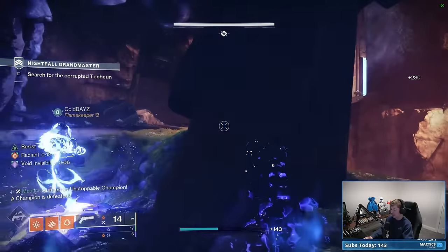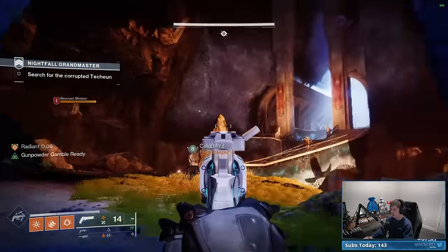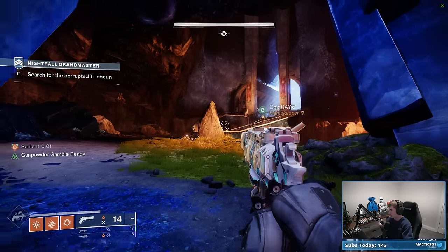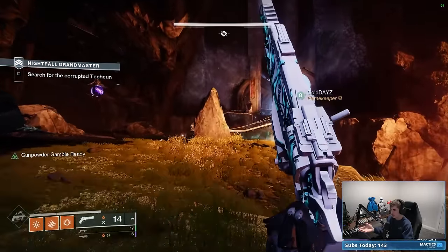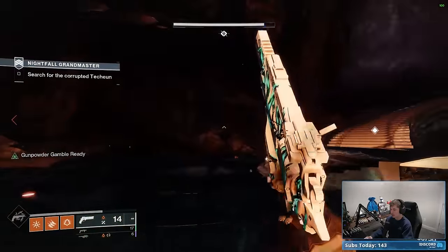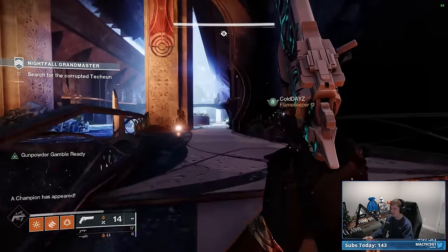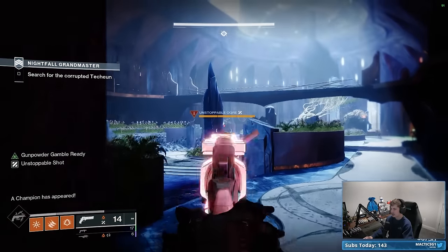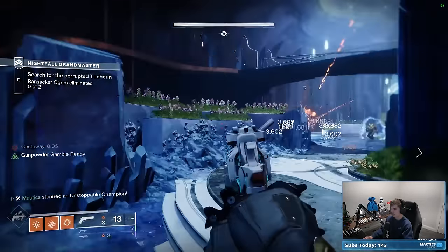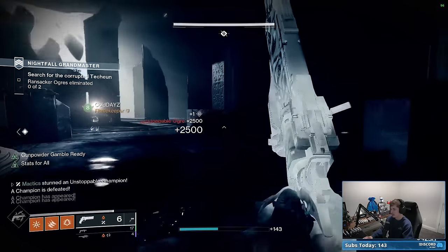Once you kill this second ogre, you're going to have your invis hunter run past everything up to just about where that knight is, and you'll notice everything else is going to despawn. This is not a requirement — if you don't have an invis hunter, you can just fight through all of these guys. But it definitely saves a little bit of time. Once he gets to the point where he despawns everything, he's going to stop completely and wait until the rest of us catch up. The first thing you want to do is absolutely cook this unstoppable ogre wherever he spawns — that is your number one priority.